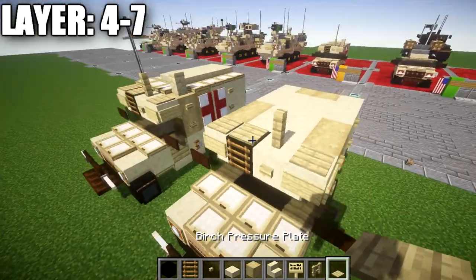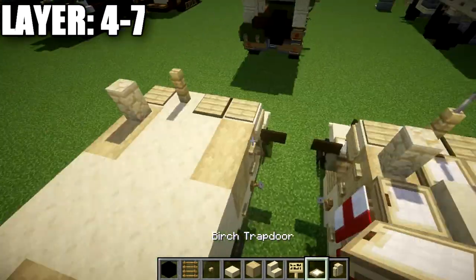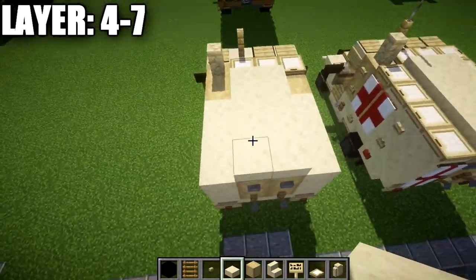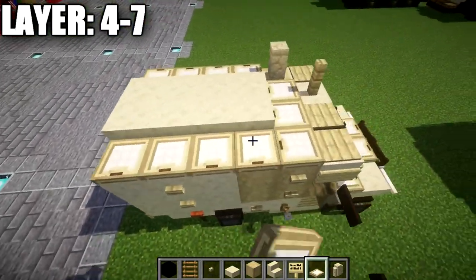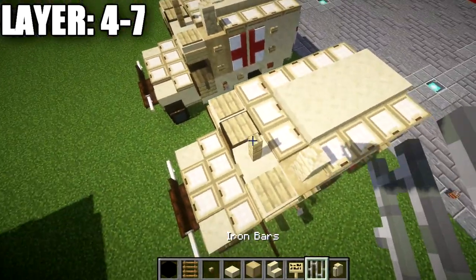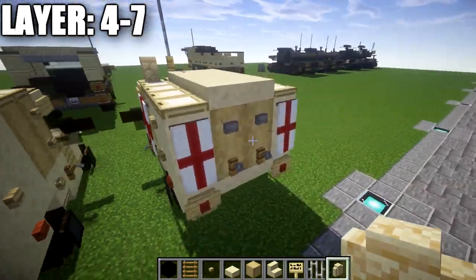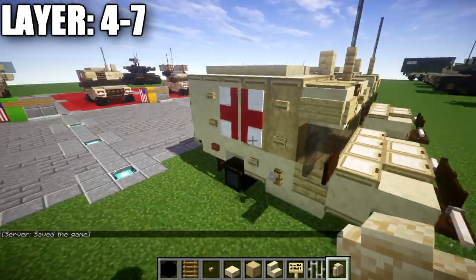Place a sandstone wall on top of this block, then a row of three birch wood trapdoors over. Place a row of four sandstone slabs and again a row of four, giving you basically a two-by-four rectangle on top. On the sides, place a row of four birch wood trapdoors on each side. For the radio antenna, take iron bars and place one, then two more iron bars on top of the birch wood fence post to make the radio antenna. That's pretty much the base vehicle. Now we're going to make the banners that give it the medical look with crosses on the side.